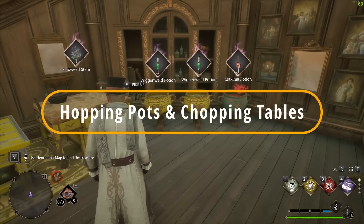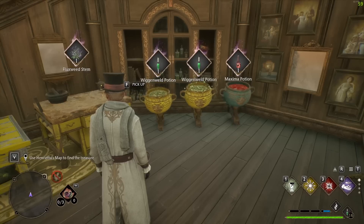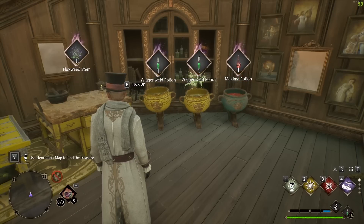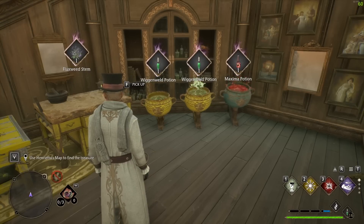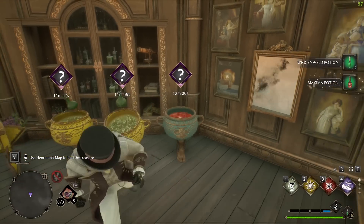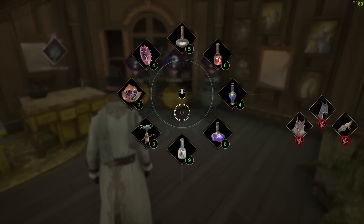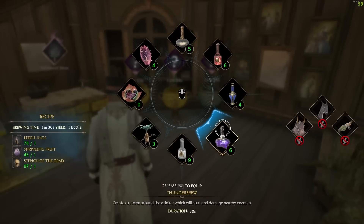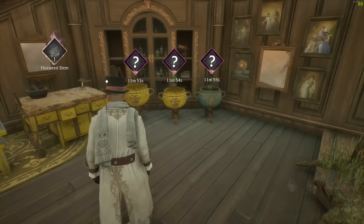Next are the hopping pots, which look super cool jumping around in the Room of Requirements. They're really helpful especially early on because they give you a whole host of different potions. You can't choose which potions you get — that's the caveat — but every 12 minutes a random potion is brewed. I've got two Wiggenweld potions and a Maxima potion here, which is great early on when quests ask about invisibility or Thunderbrew potions you may not have materials for.